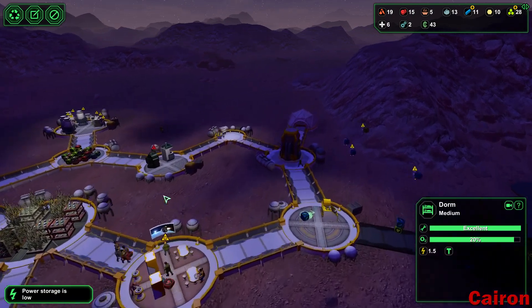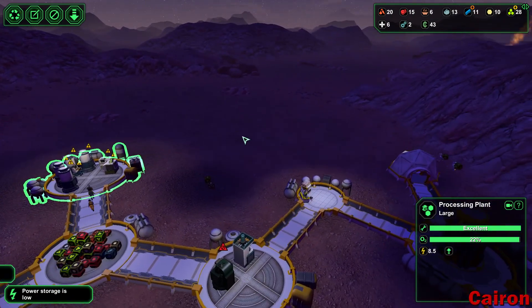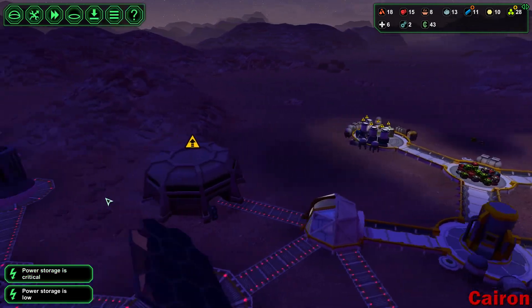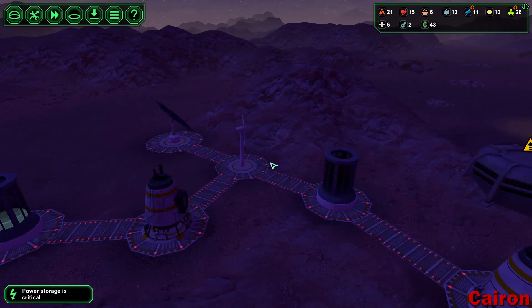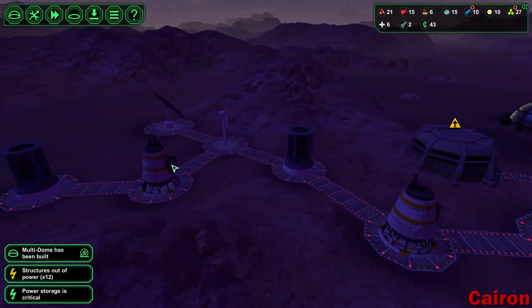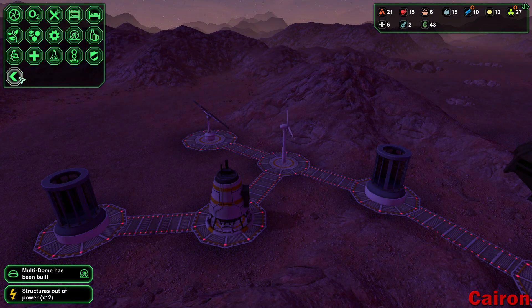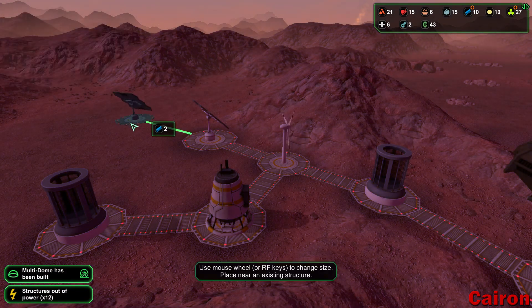All of our stuff is good — this is cranking out some metal. We have 11 — fantastic. Power is critical — ooh, that's not good. We've got a power outage now. We need to put in some more power generation.